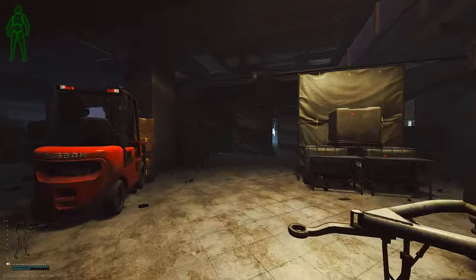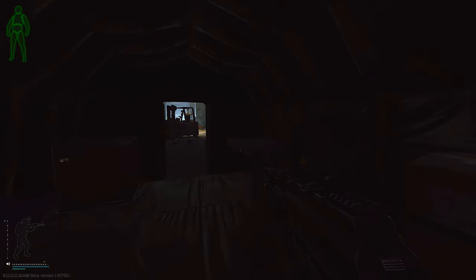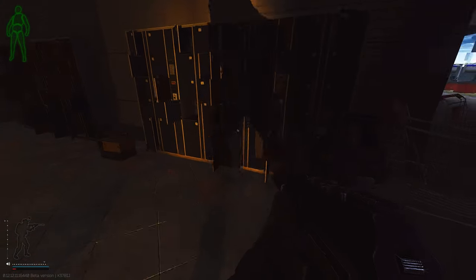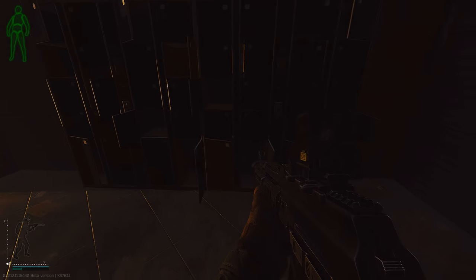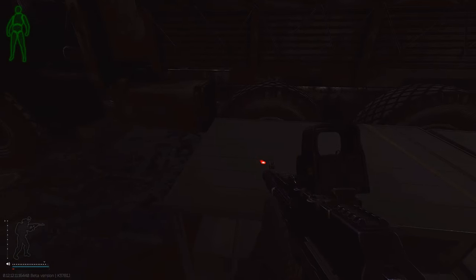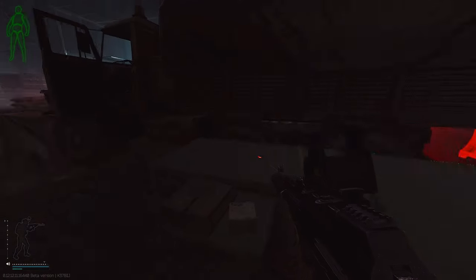Now we're gonna go into Goshen real quick. There's obviously med spawns on these tables here — I think you can get Ledex in them. This is Goshen lockers over here — there are two sets of them. Everyone by now knows about these spawns but bitcoin obviously spawns in here. Now going all the way to the back of Goshen warehouse — this is one of those spawns where I have actually pulled it. You can get a Ledex along this table right here.